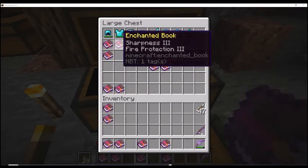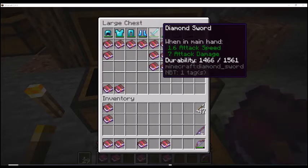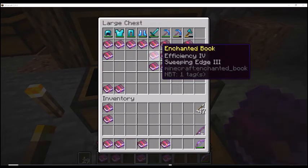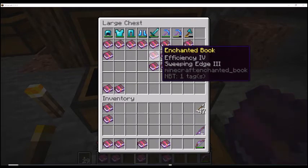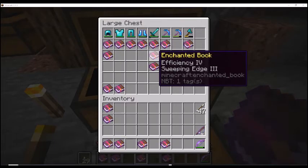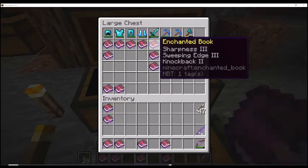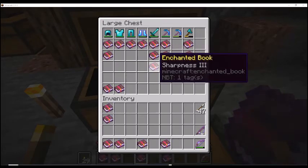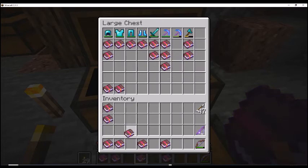I've got a Sharpness 3 over here, but if you look over here — and this is part of why I do this — I've got a Sharpness 3 with Sweeping Edge. I've got three Sweeping Edges here; this one also has Sharpness 3. This one is just Efficiency 4, which wouldn't be bad on a pick or something, but I've never seen the advantage of Efficiency on a sword. And then of course just Sharpness 3.